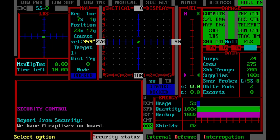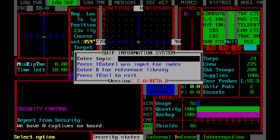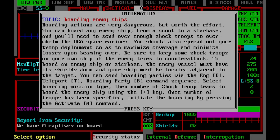The final way to move around and get help with the game is the ship information system. Control-I will give you the ship information system. We're still entering topics in here, so it's incomplete as we record this. But if you type something like 'board,' you'll get a bit of text telling you how to effectively board another ship, which will be covered in another tutorial.